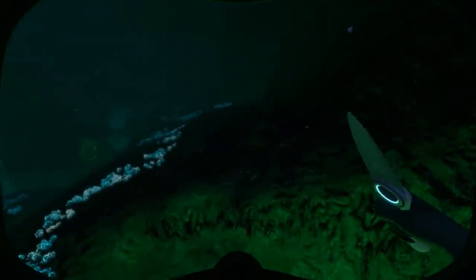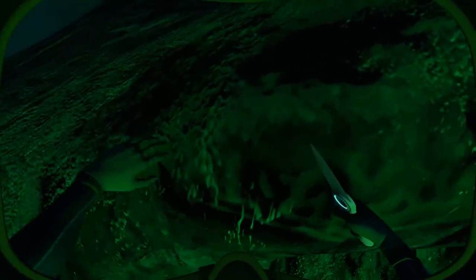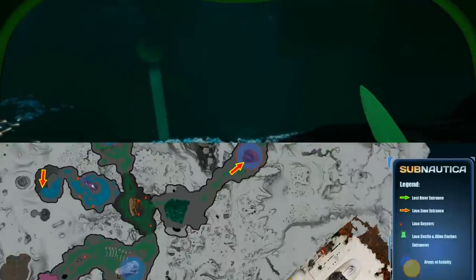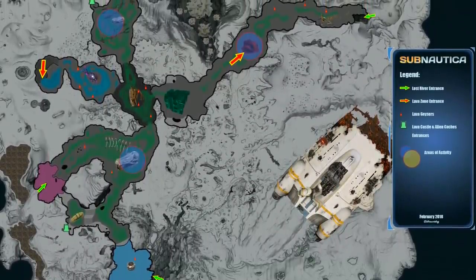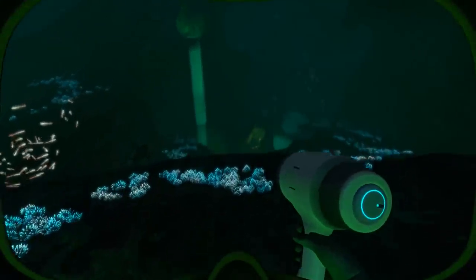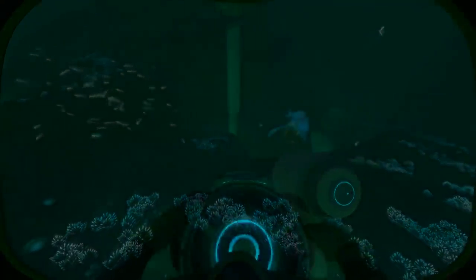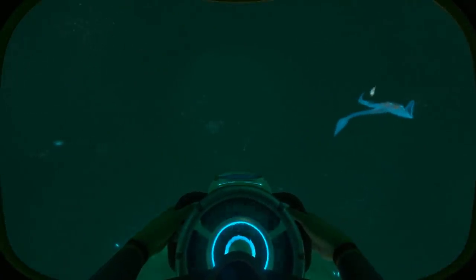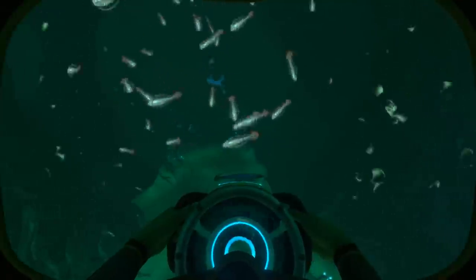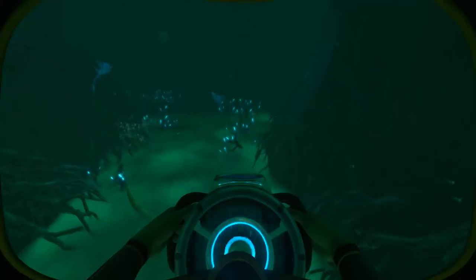The Lost River is a massive cave-like biome, mostly green in hue and very recognizable due to its aesthetic. It can mostly be accessed by four separate locations: one in each of the blood kelp zones, one in the deep grand reef, and another one in the mountains. The specifics of this biome can range gradually, both in terms of depth and flora and fauna, with the depth ranging everywhere from 550 meters all the way down to about a thousand meters deep, and with flora going from areas fully inhabited with intricate plants to ones that barely have any.